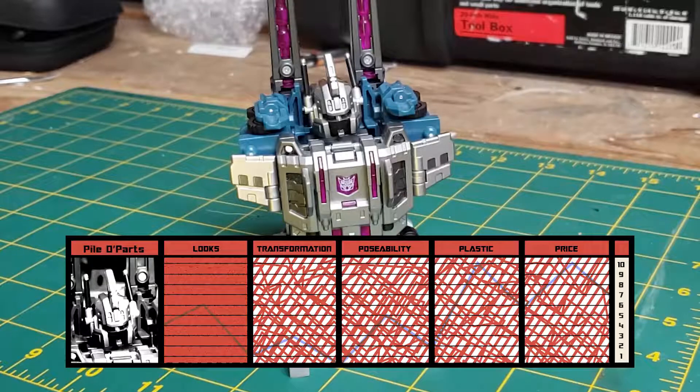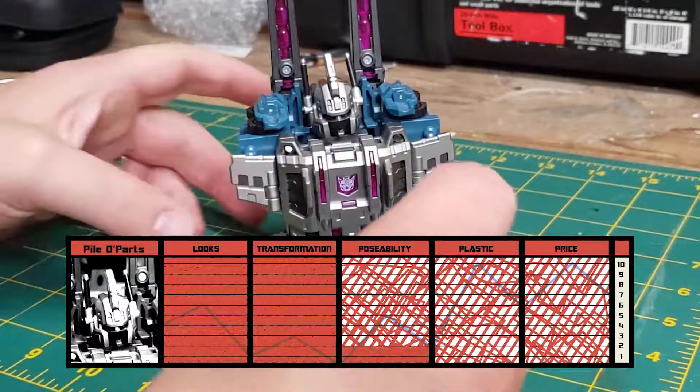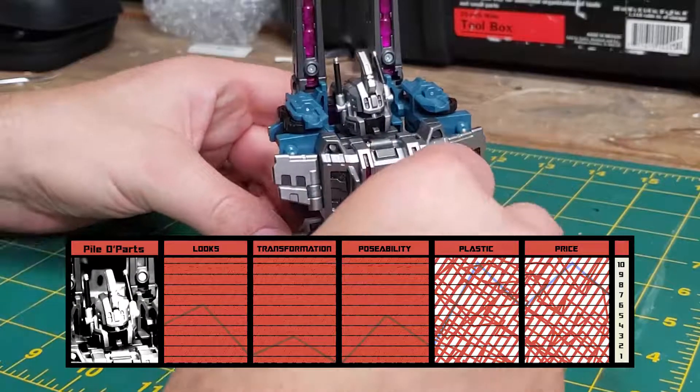The transformation doesn't transform so much as parts-form. I'm going to give it a three out of ten because it doesn't do very much — all the pieces just fit together and they are hodgepodgey. As for posability: as a trailer it doesn't have much posability, but as the totem you obviously want it to look the way it does. It is its own pose but it's quite good — the totem looks pretty cool — so I'll give the whole thing a five out of ten.